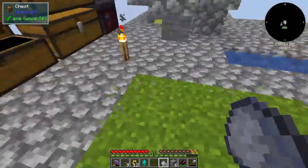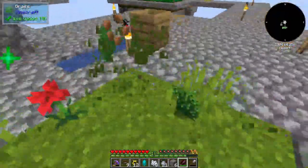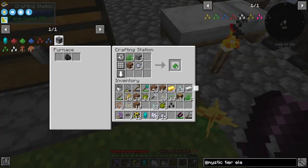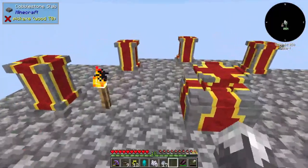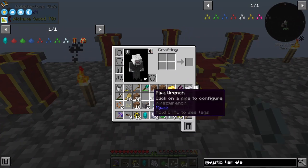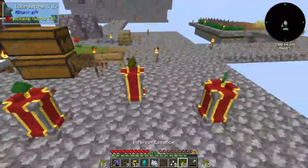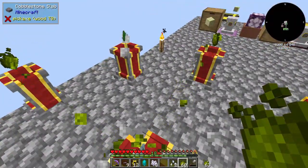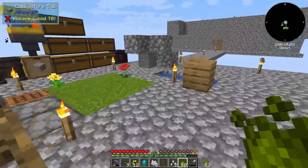For earth we also need grass, which we can get pretty easily — just need a bone meal or two. There we go, we've got that. One, two, three, four — that's taken care of. I've got way too much stuff in my inventory. That guy, that guy, that guy, and I need four of these — one, two, three, four. Push the button. There we go, we've got earth seeds!